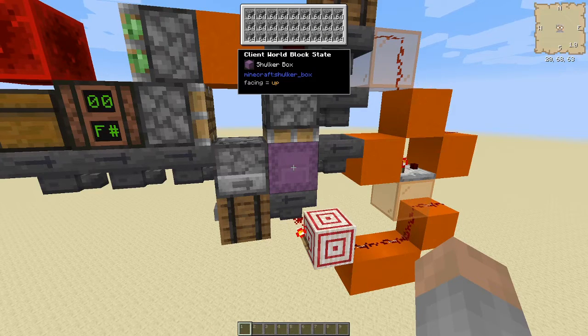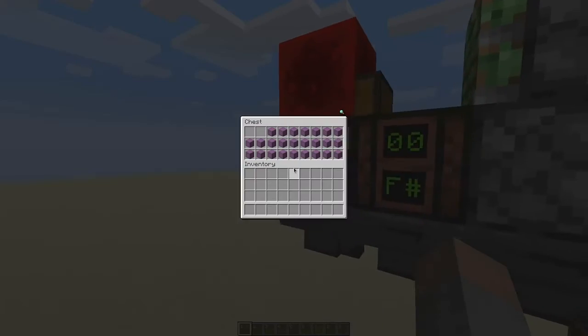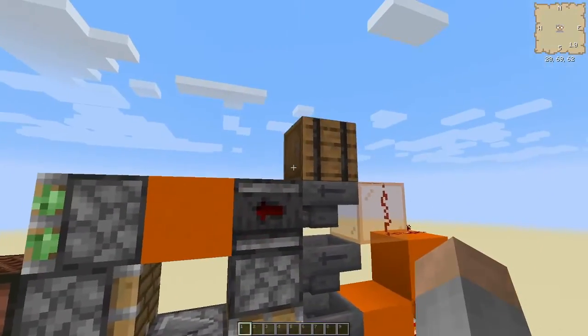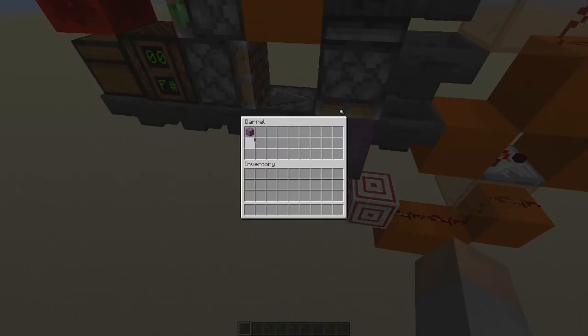Let's see it working — this is tick-perfect, these boxes are full as you can see. Cobblestone goes here, output comes here.